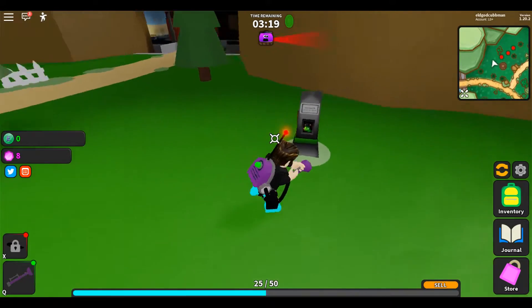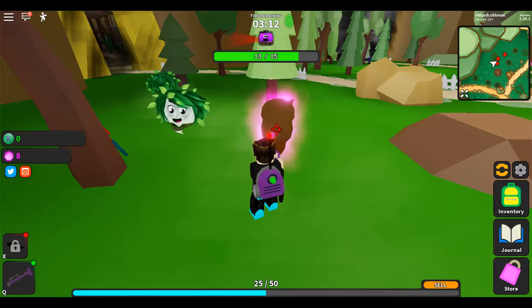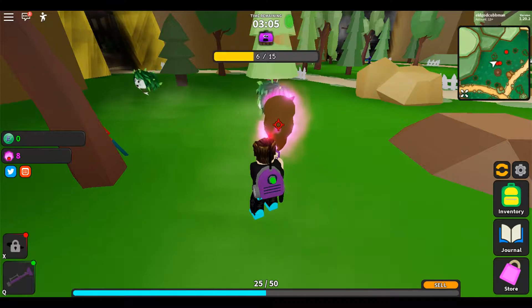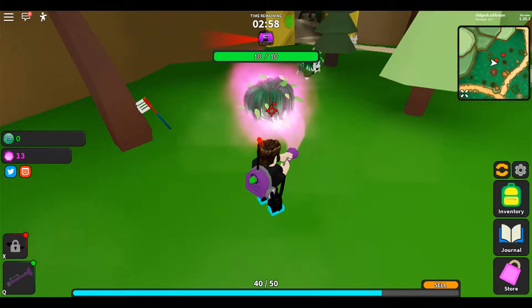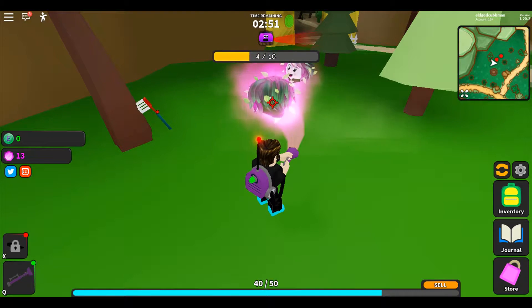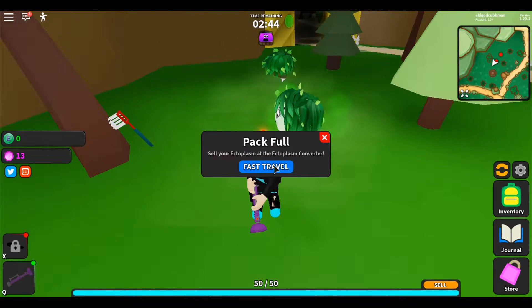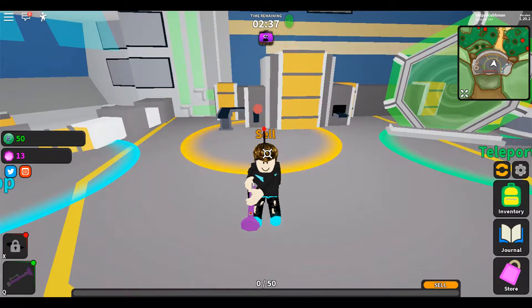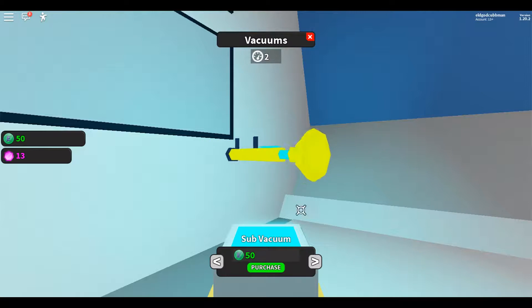I'm going to try to get as many of these rubies or gems as possible — whatever they're called. You don't have to click and hold like most simulators do. That's cool. Hey, I got a toothbrush and an acorn — that's travel.